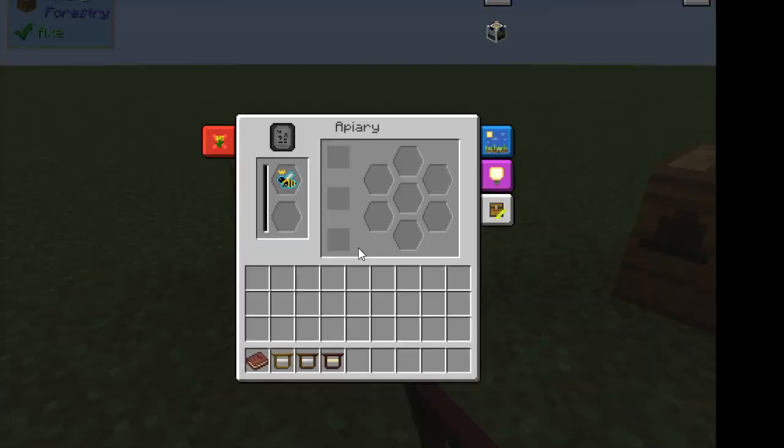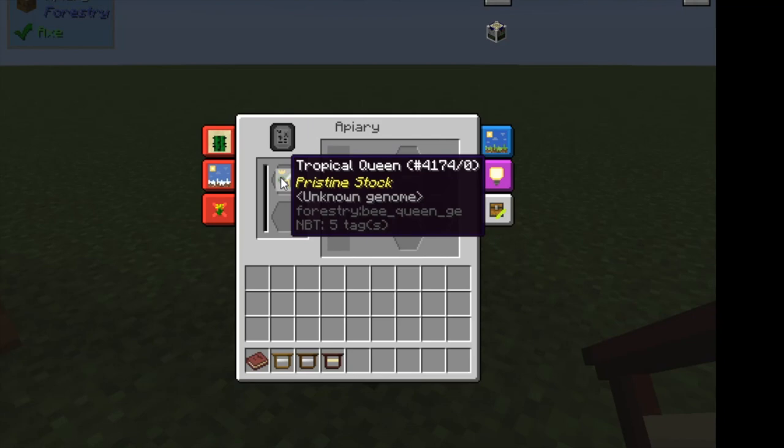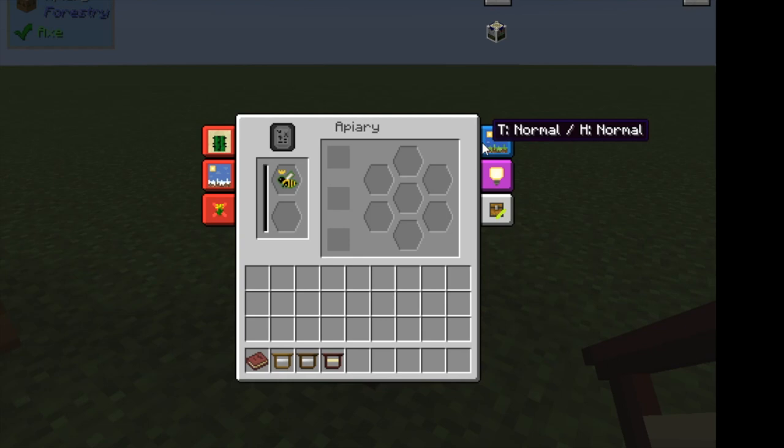With your apiaries, there are just a few things to notice and pay attention to. If you see a red mark, that means there's a problem — the bee is not working for some reason. This particular bee has no flowers nearby, so since there are no flowers to pollinate, the bees can't work. This one has a few more complications: it's too dry and too cold. This is a tropical bee used to a humid environment, so we're looking for humid and hot, like a jungle would be. You can look over here and see what the temperature and humidity levels around this particular apiary are. Because we're in a plain biome, it's normal on both sides. This particular machine does not require any power.